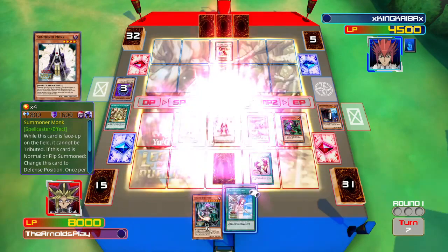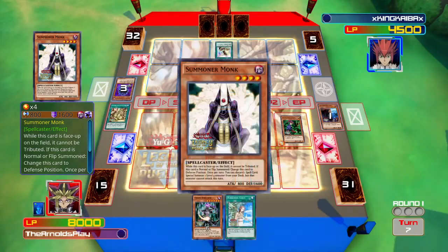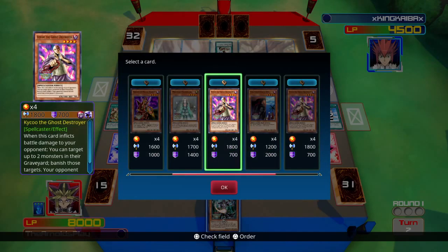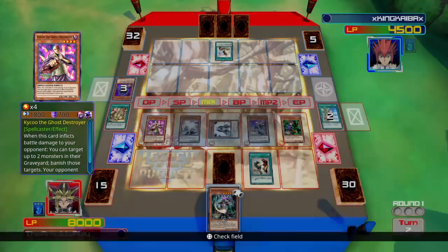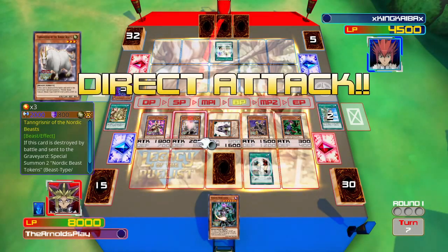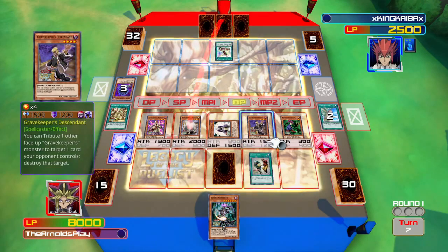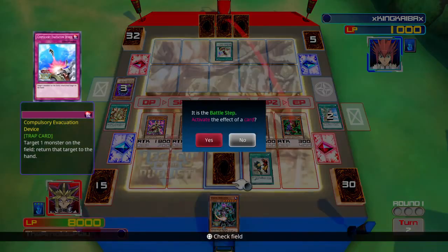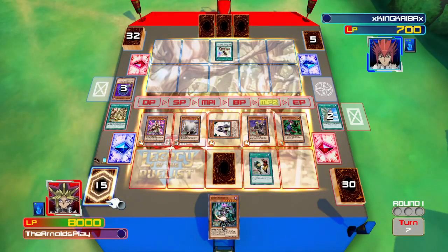Now I normal summon Summoner Monk. When summoned it forces itself into defense, but if you discard one spell card from your hand you can special summon a level 4 monster from your deck. I discard Forbidden Lance and bring out Kycoo the Ghost Destroyer - a monster I absolutely love, so consistent and still good in the meta for graveyard control. I attack with the Goat and Descendant, but I realize I can't attack with Kycoo since he was special summoned through Summoner Monk's effect this turn - really unfortunate due to my unfamiliarity with the deck.